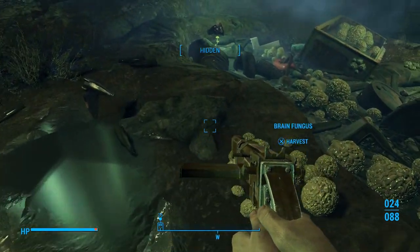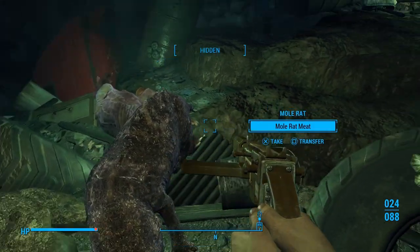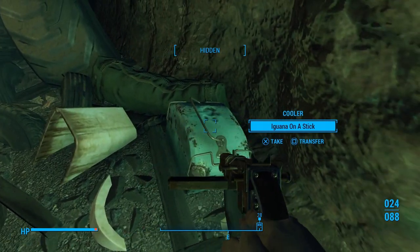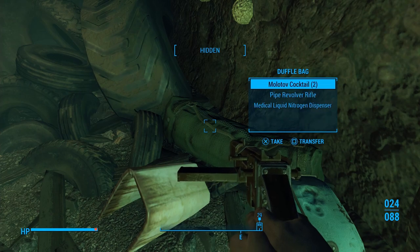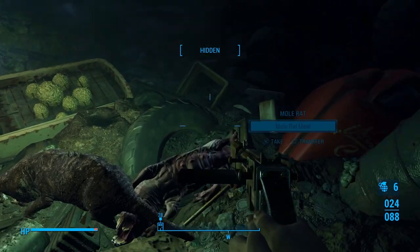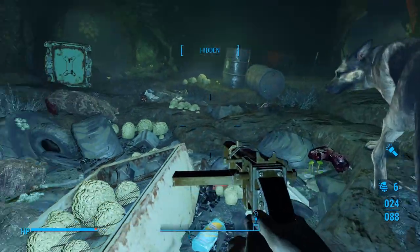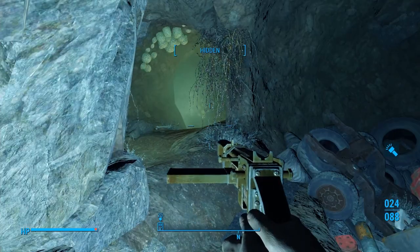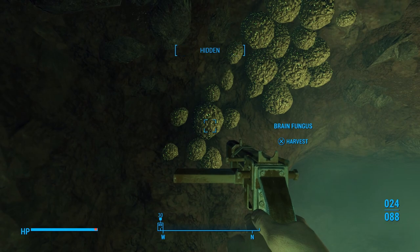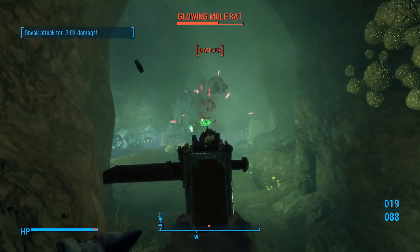We can still find other fusion cores, but we can find another fusion core where we're going, so we don't need that one per se — but it's good to have it now. You can loot a ton of stuff in here. Also, these brain fungus can be looted as well.